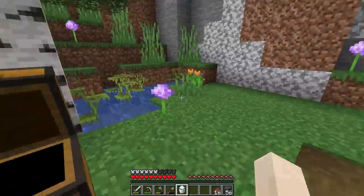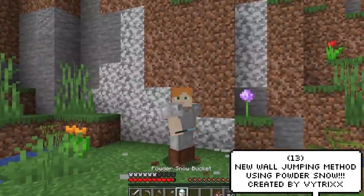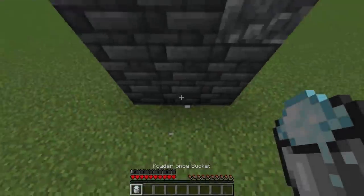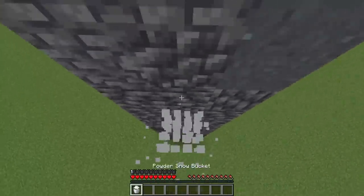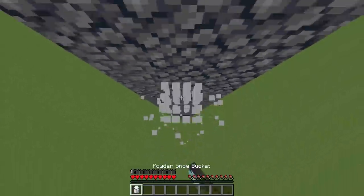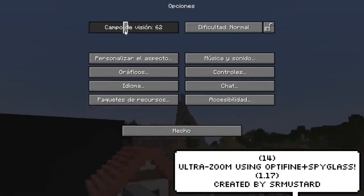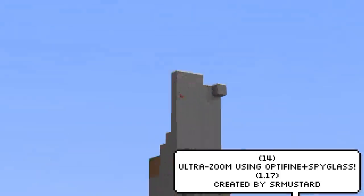Here's another cool thing that comes with the 1.17 update — you can now climb using Powdered Snow. And this is the new Ultra Zoom: using Optifine and the Spyglass, you can now literally see everything.